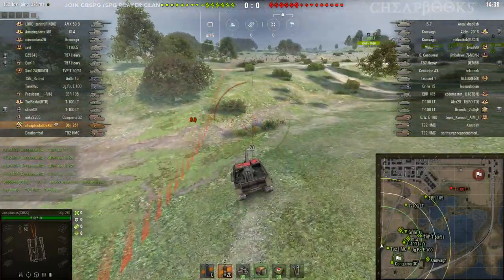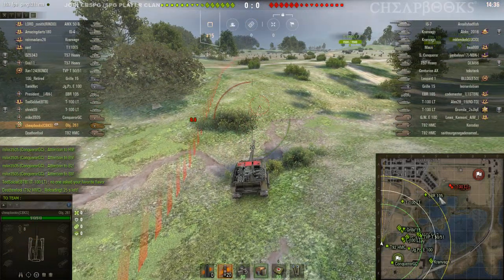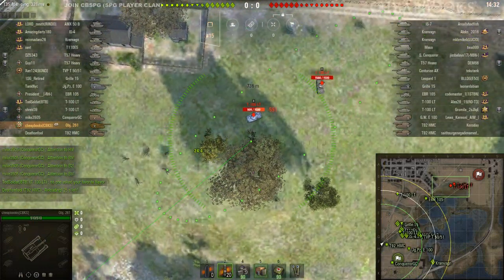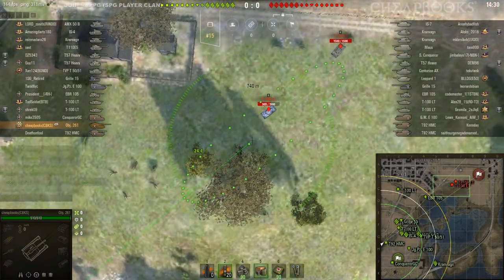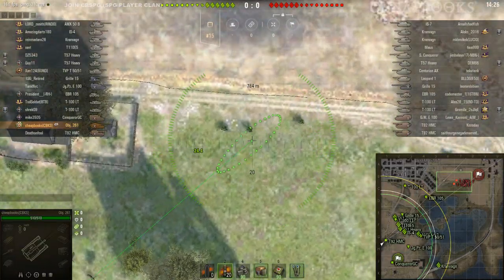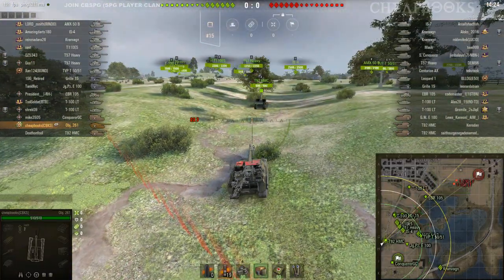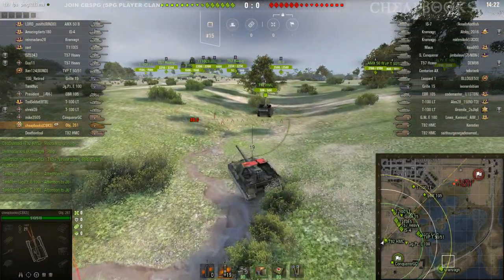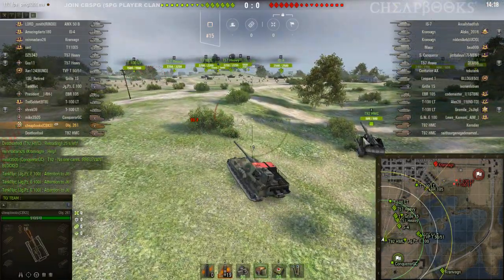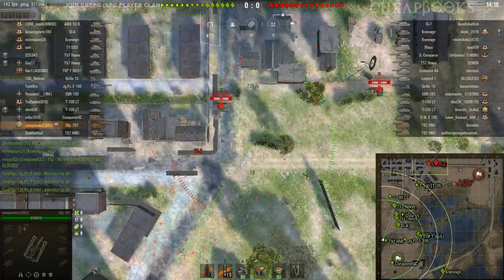I start out over here in the dip, and then what I do is I move over here to the slope. You can get spotted, so I'm going to start out here in the dip and see what happens first. Then maybe I'll venture out.